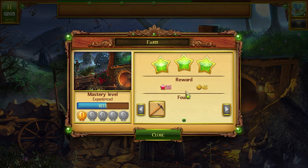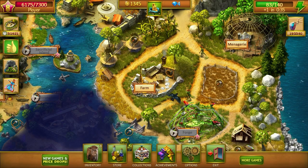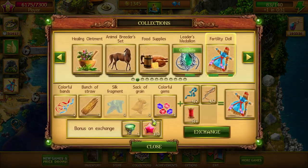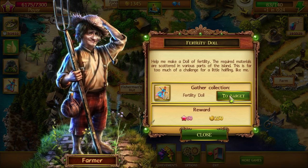Please give me the hay. There we go. Awesome. Now what? Silk? Fisherman's hut, or is it the farm too?